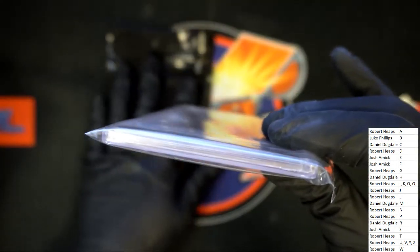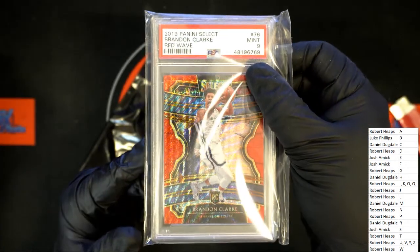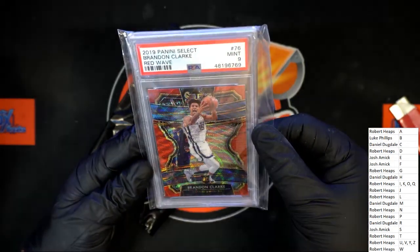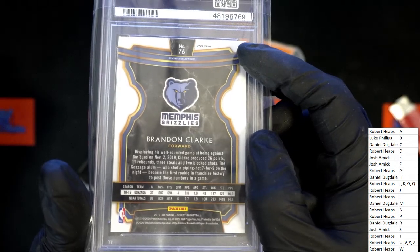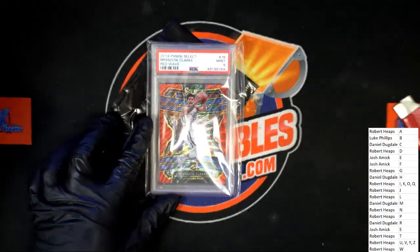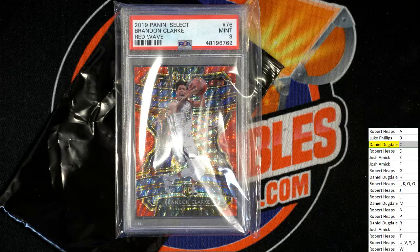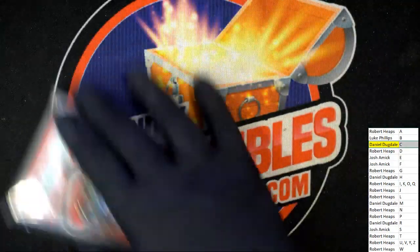And here it is. There is nothing left in this thing, it's empty — sometimes there's two, but there's nothing in there. Here we go. Brandon Clark graded at a 9, 2019 Select, letter C owner hits — that's Daniel D — with a Red Wave Prism. Brandon Clark rookie, Prism, 9 grade, Red Wave, for Daniel. Congratulations! That is our super break rip right there — a Brandon Clark rookie out of 2019 Select. Congratulations. You never know what you're going to find, it's multi-sport. Sometimes they're real big, sometimes they're not. This is a Brandon Clark for Daniel.